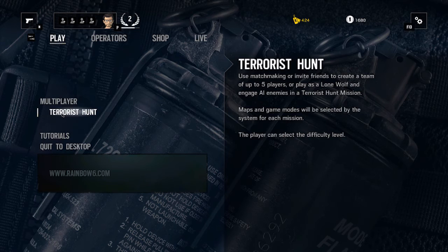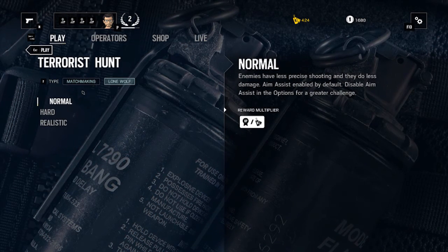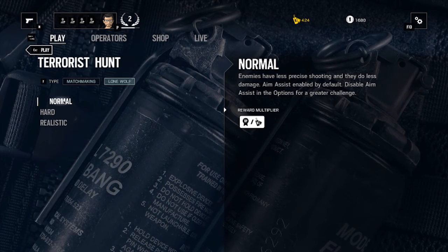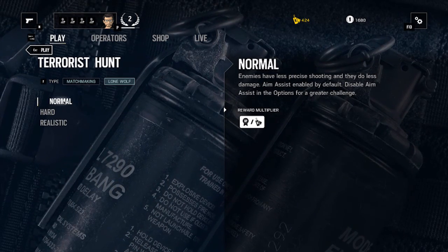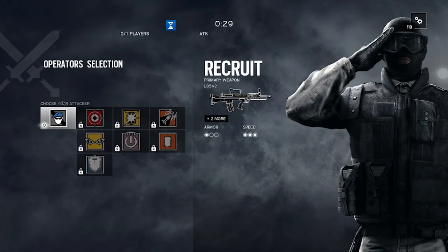Alright, let's go into Terrorist Hunt. We are going to do Lone Wolf — I don't want to play with people, I want to try my best on my own. We're going to play Normal, as I've played Normal before and it's pretty difficult. I don't know if it's me being bad at the game or if it's actually very good AI. And the AI is amazing even on the easiest, which is Normal.